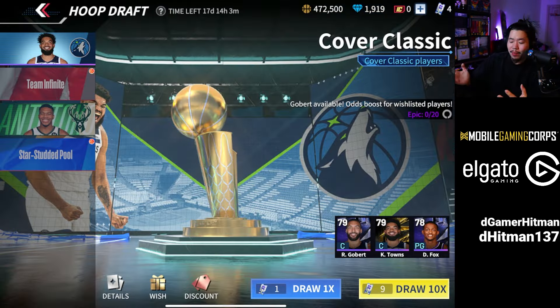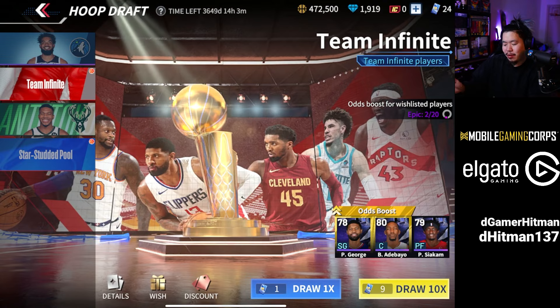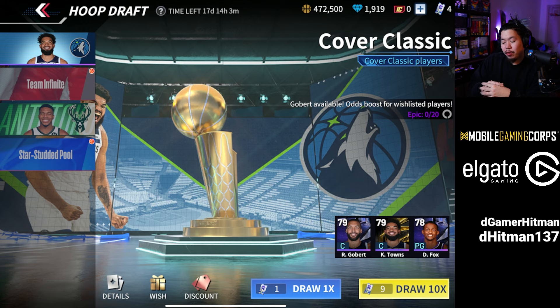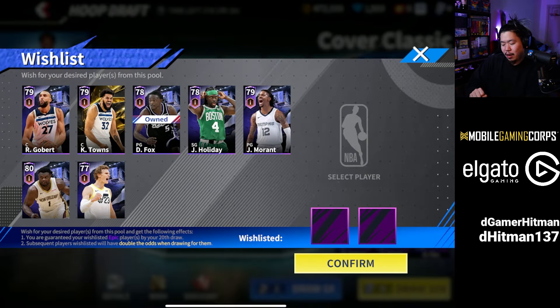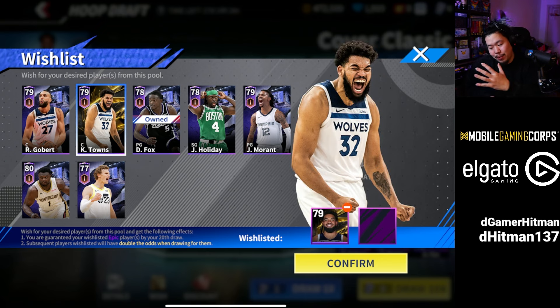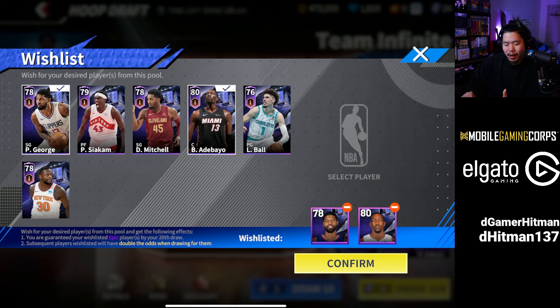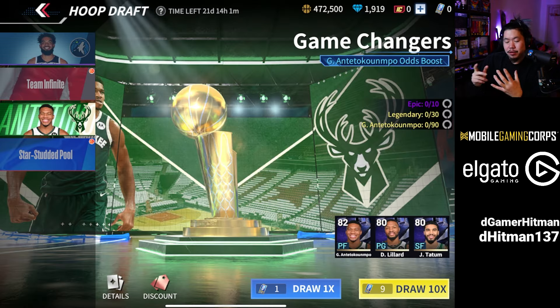Next, let's look at the Hoop Draft — this is basically pack opening. There are four choices: the regular tickets include Cover Classic and Team Infinite, and the premium ones are Game Changer and Star Studded. For the regular packs, I recommend doing Cover Classic because it includes Karl-Anthony Towns, who is by far the best epic center in the game right now. For Team Infinite, the wish list recommendation is still Paul George and Bam, or LaMelo.